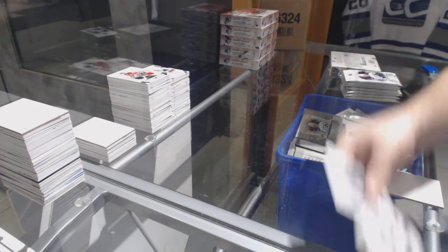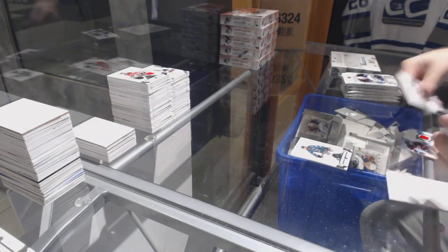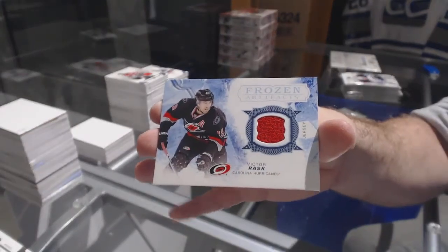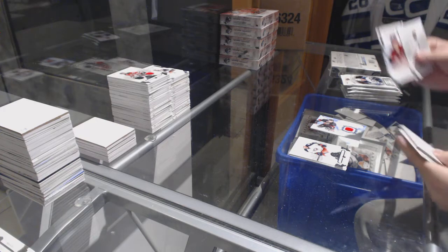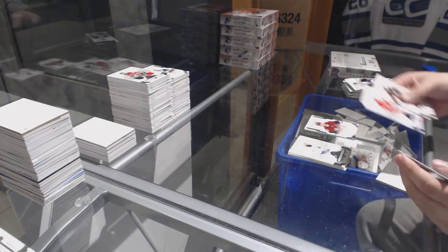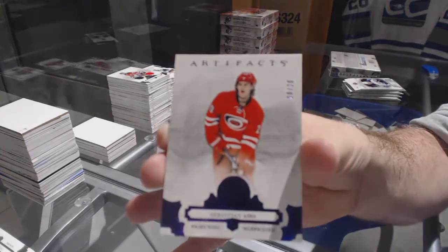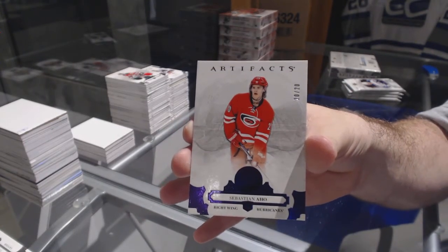We've got another wild card rookie redemption. For the Carolina Hurricanes, Frozen Artifacts, Victor Rask. Christian Fisher for the Coyotes, rookie numbered 9.99. Sebastian Aho — kind of a cool card — numbered 20 of 20 for the Carolina Hurricanes, and he is number 20.